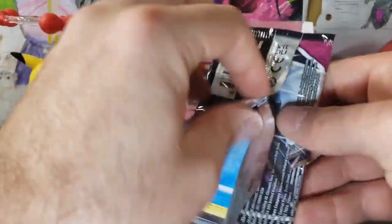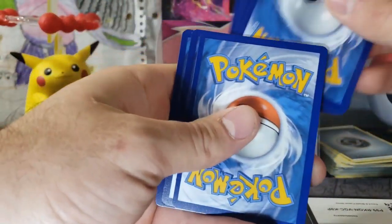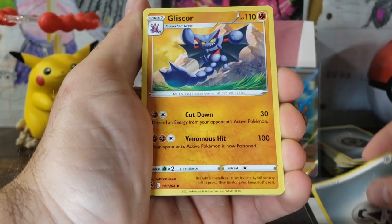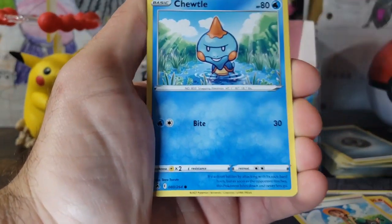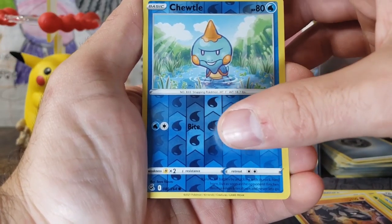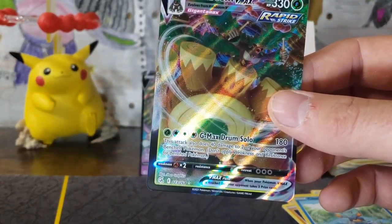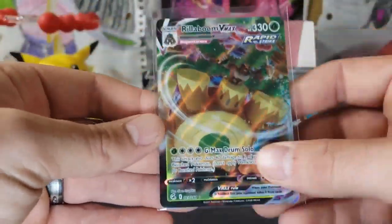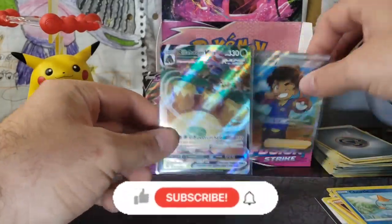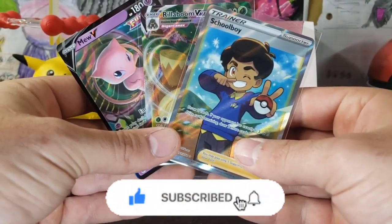Oh my gosh — last pack. We've got to be super careful. We've got Resistance's Chuddle — that hasn't helped us out. It looks good on the back. We've got a Steel Energy. Gliscor, Centiskorch, Bug Catcher — don't forget to like and subscribe, especially like, because this box was god-awful. Onyx, Resistance's Chuddle Reverse, and a Rillaboom VMAX! Finally something! We've got a Rillaboom VMAX — it is heavily off center on the right, look at the fatness on the left of that bad boy, even fat on the back. But we've got a Rillaboom, Schoolboy, and a Mew — that is all we've got in this box. Do not forget to subscribe and smash that like button. I'll see you guys in the next video. Boom.